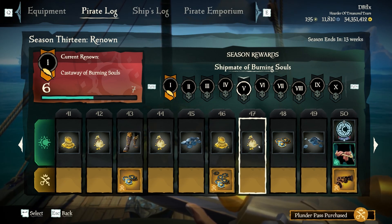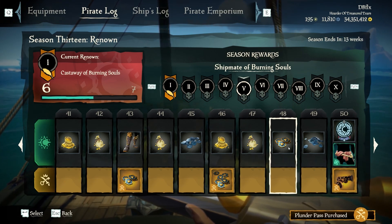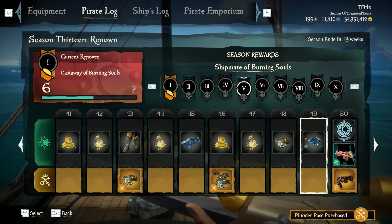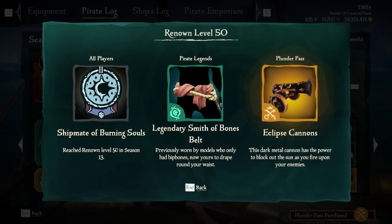Ancient coins for premium on forty-six. Forty-seven is another sack of gold or a bag of gold. Forty-eight is ancient coins for everybody. Forty-nine is doubloons for everybody. Level fifty is an emblem — a ship made of burning souls — and the Legendary Smith of Bones belt and Eclipse cannons for premium.